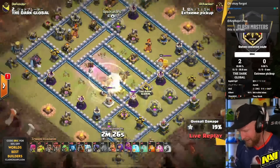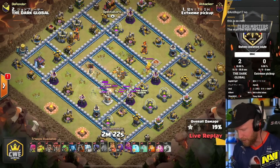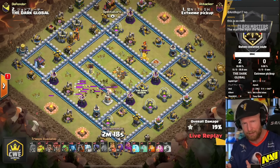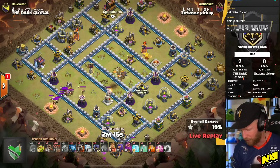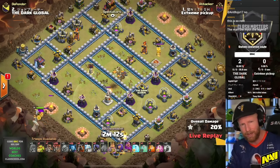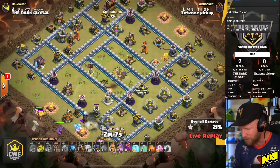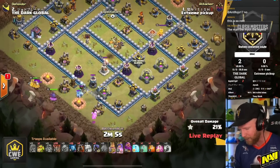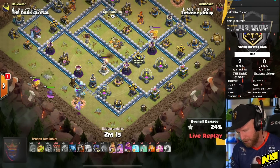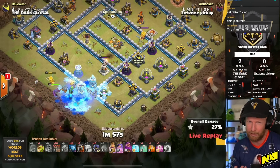He claims all his targets right there — very nice Super Wizard value. When doing that initial drop, the Wizards take a little time to deploy after Spacer troops come out, so typically you put the Invisibility down first, then the Rage, then more Invisibility — that's the most efficient approach. If you claim all your targets and have extra Invisibility, hold on to it, because you might get more value out of it on your Queen than on the Super Wizards. But if you need it, you have it.